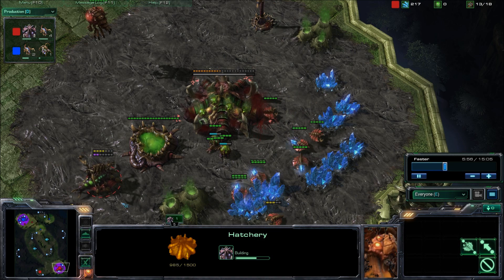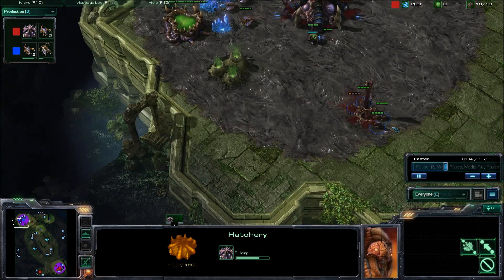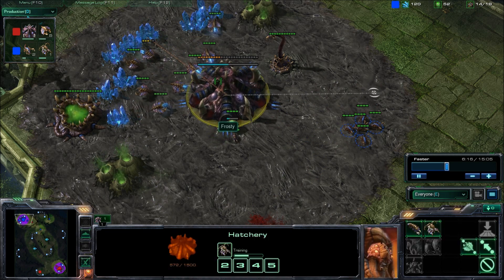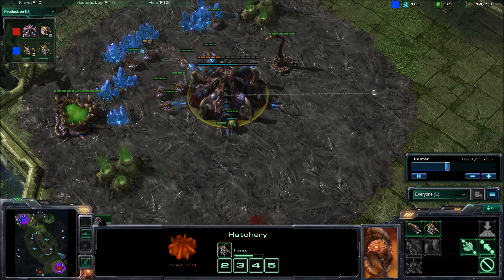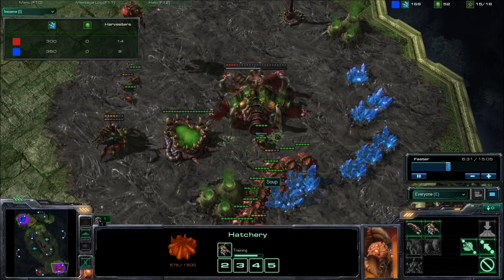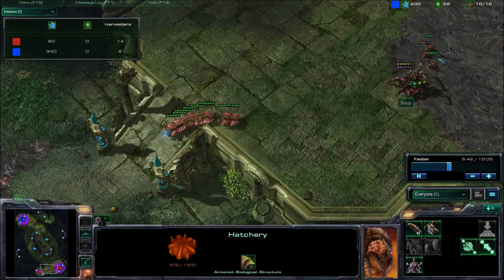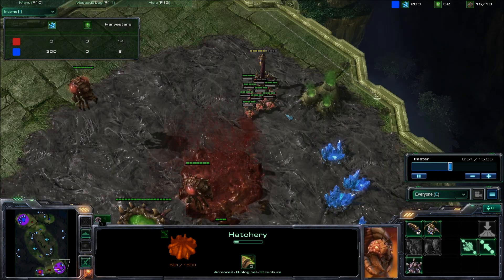Four Zerglings can't take on that Spinecrawler — maybe with the Queen. Or he could just let me kill his base, that'd be nice. I just finished off that Spinecrawler in my base because I don't really like those things hanging around, and I didn't want this base to go to waste — that's 300 minerals I'd really like to keep. Over here I've actually put him down into the red, but it looks like all he's actually making is drones. He has 14 drones and I only have 8, so he's ahead on Harvesters. It looks like he's going to let me kill his base, which doesn't seem like the greatest idea — that's 300 minerals gone.